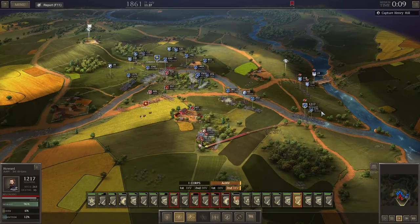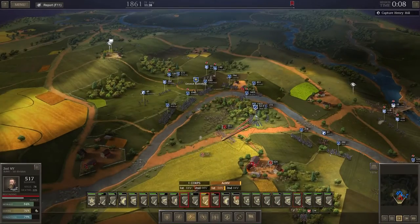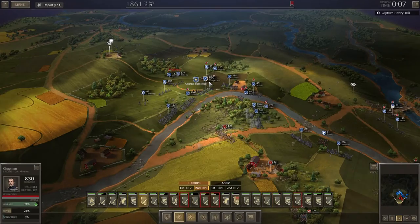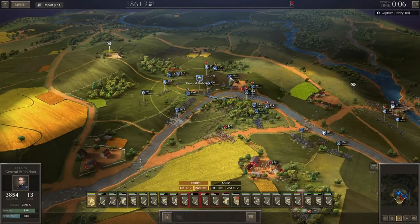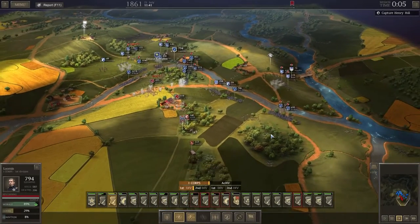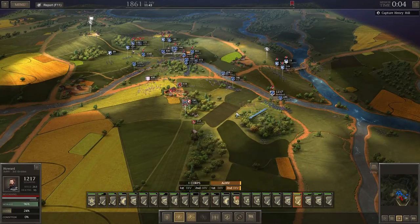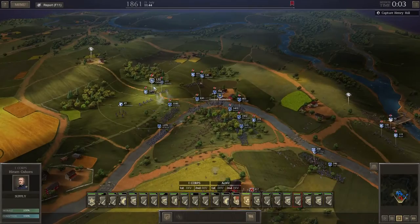Let's keep moving up — let's try and get into these trees. We've got to push these guys back. Everyone fire at these guys. Let's get them into the cover of the trees, I think. Our supply wagon here is empty.